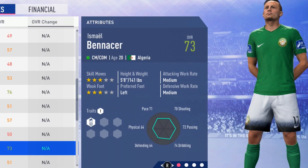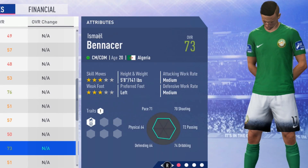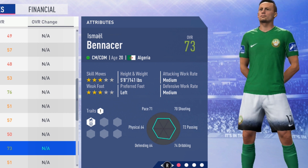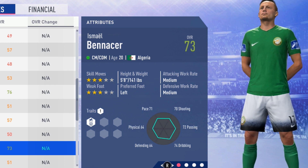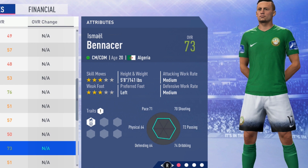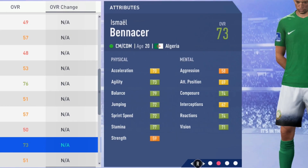Welcome to this player guide for Ismael Bennacer, the 20-year-old center mid. He is a 73 overall, so 3-star skills and 3-star weak foot. He is 5'8", left foot, with medium/medium work rates — so definitely a shorter center mid.